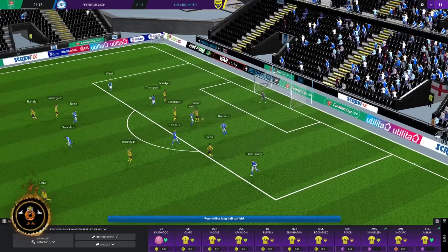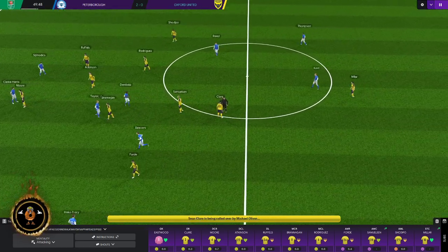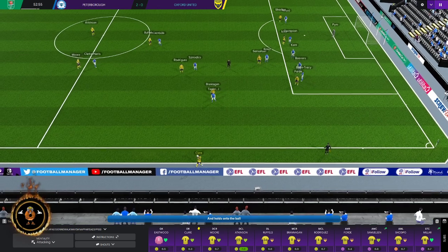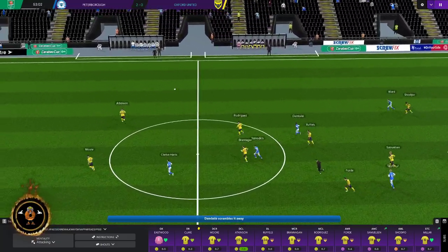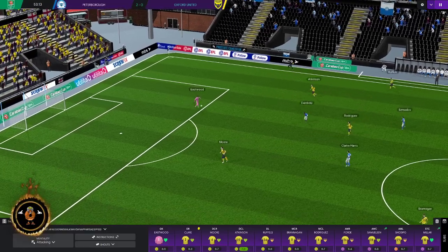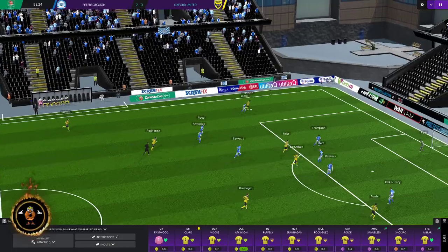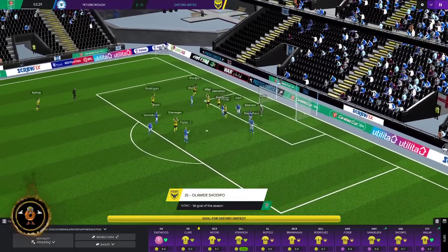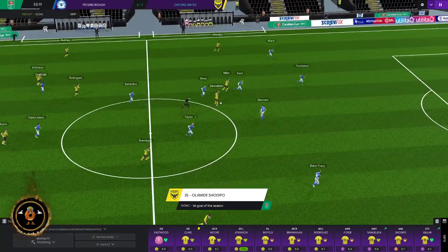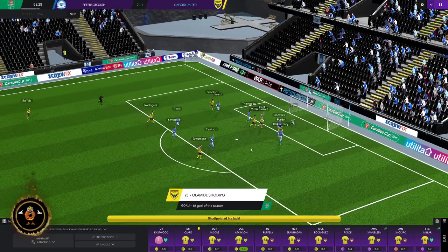Second half begins. Clair gets booked — he's having a terrible time at right back. There was a good play by Oxford but no goal. Then Clair almost gets sent off. Atkinson, Rodriguez, Eastwood involved in play. Samuelson and Deloney on. Then a great goal — is that a goal this time? Goal! Shoots and scores — that's actually a very good goal. 2-1. Come on Oxford, you can do it!